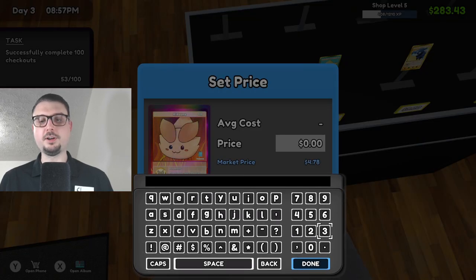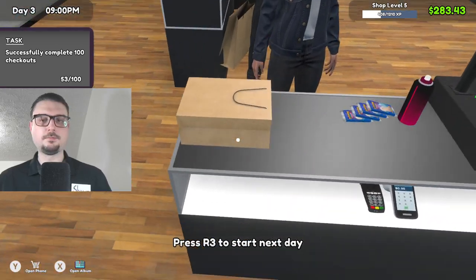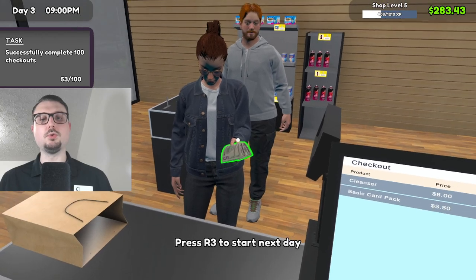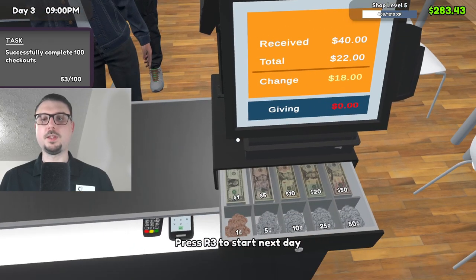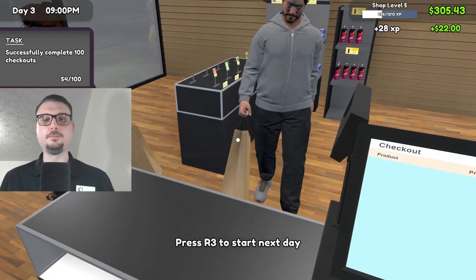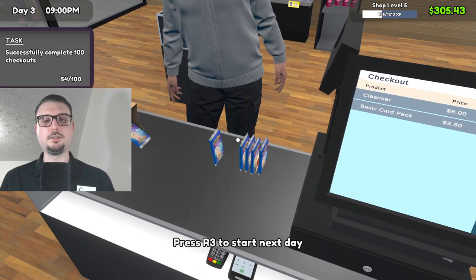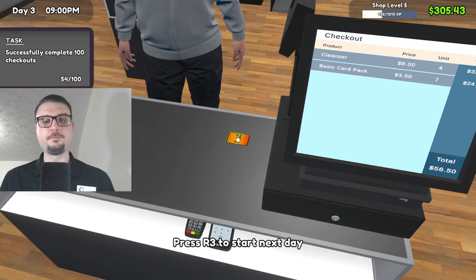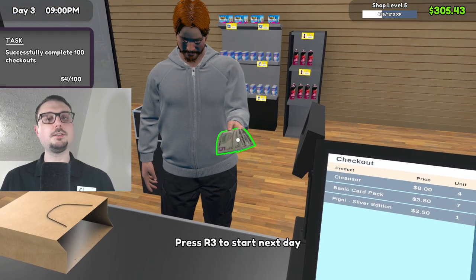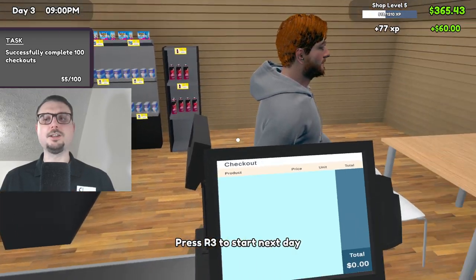I'll be out of your way in a moment. Find everything you need? It's going to be $22, out of $40, $18 is your change, have a good one. How about you, sir? Got the Pygmy — hope that supports your deck. $60, even change, have a great day, sir.